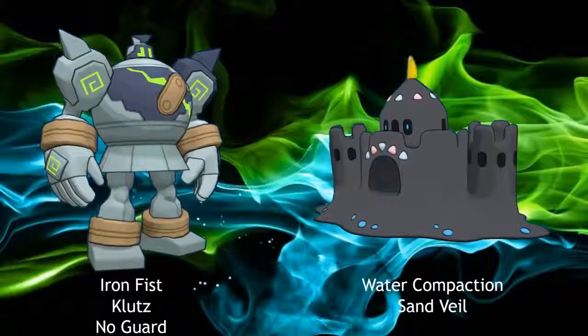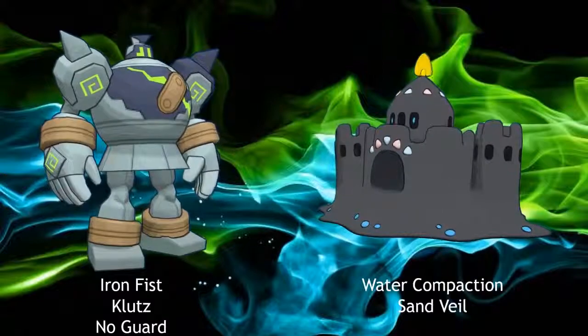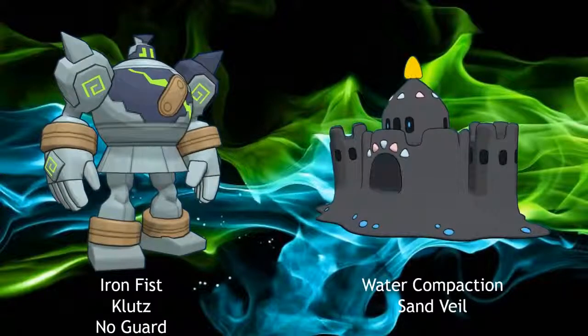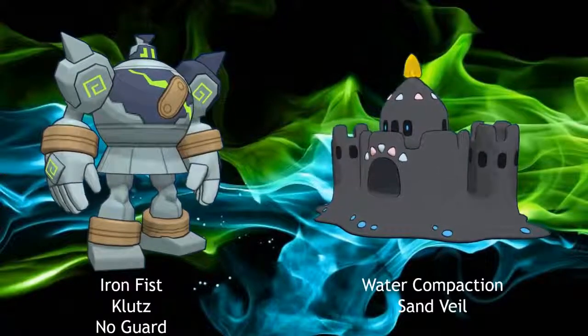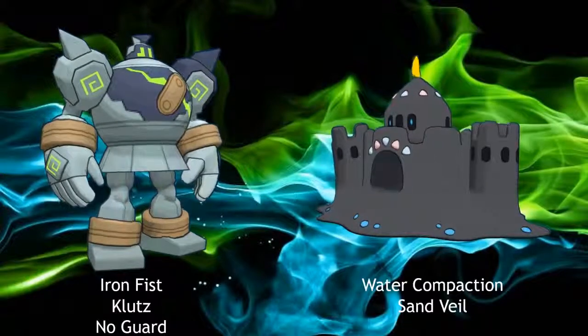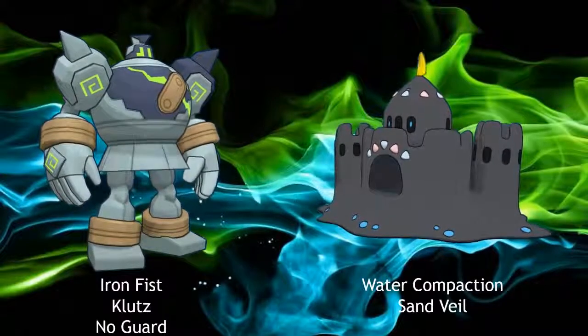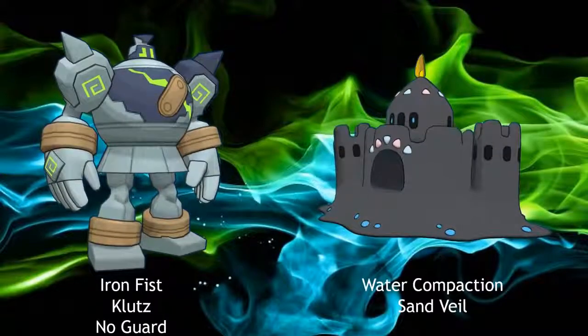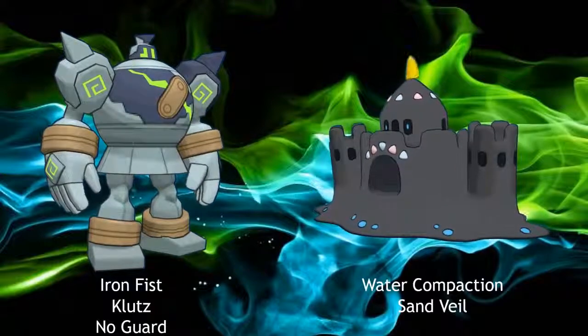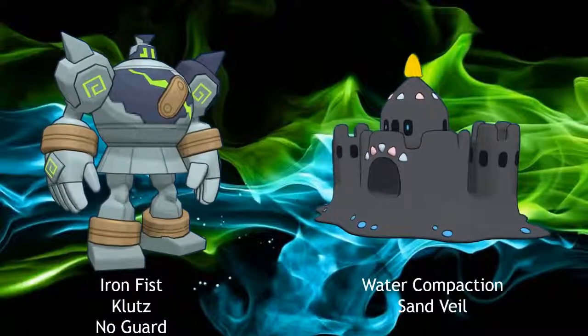For abilities, Golurk gets Iron Fist, Klutz, and No Guard. Palisand gets Water Compaction and Sand Veil. Iron Fist is the best ability out of these five. Although Water Compaction increases Palisand's defense stat when hit by a water type move, Palisand is still weak to water type moves, which are mostly special, making its ability relatively useless.